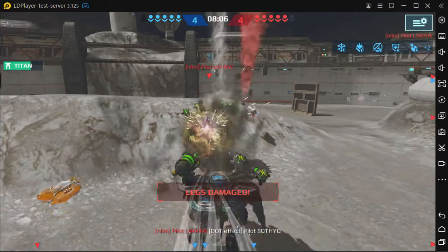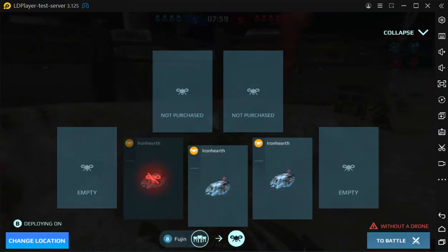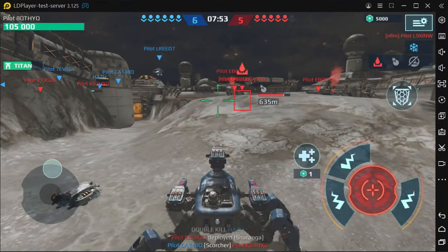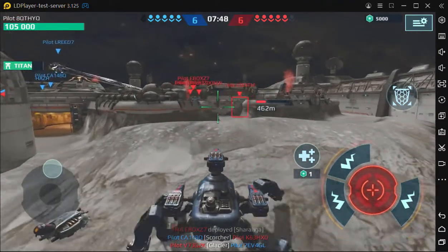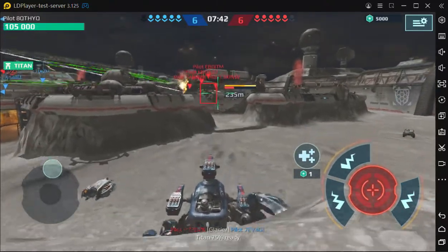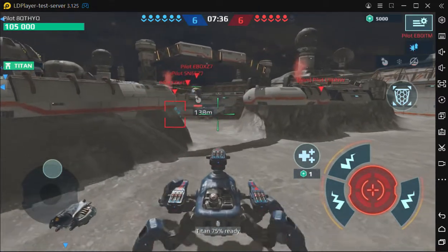There's been an improvement in the aiming, which has been a constant complaint in this game. It will concentrate on the center targets rather than jumping around the outside of the screen. I think another way to improve the targeting would be to focus on enemies that are closer to you in the foreground rather than in the background or behind obstacles.